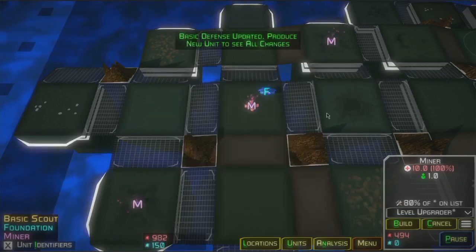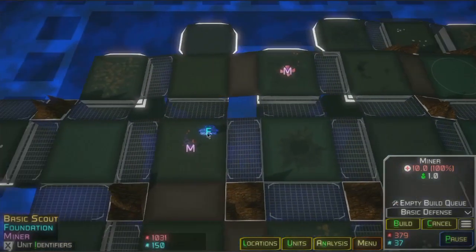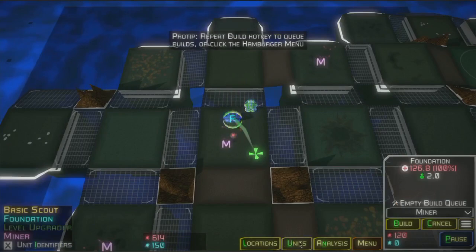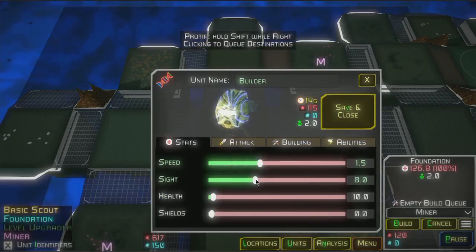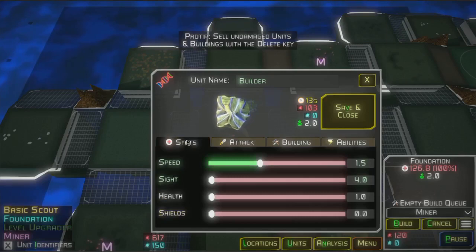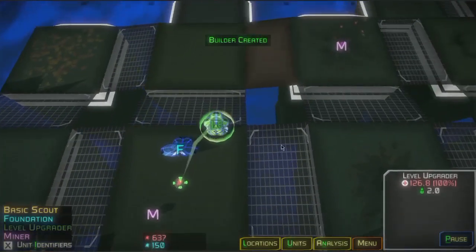We want to start planning this expansion out to those mines on the right and we're going to need some miners and a couple other units to get out there. Now we could make a miner because a miner is set up to build units, but it's not terribly cost effective to have our miners also be builders. We can make a very cheap builder that's not also a miner and make him a little bit faster so we can get to locations quicker. We'll make him very weak — basically all we want him to do is very quickly get to locations to build buildings. Now that we have this new unit defined our foundation can build it.